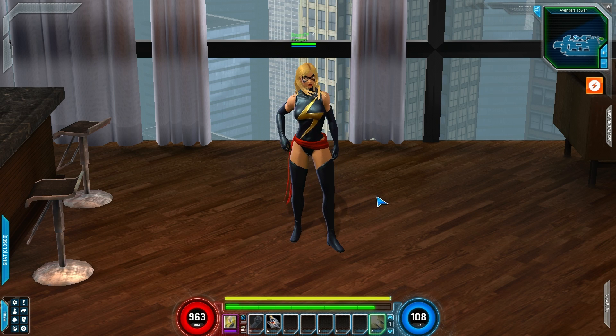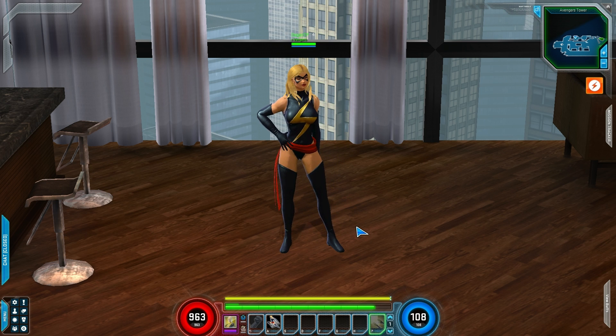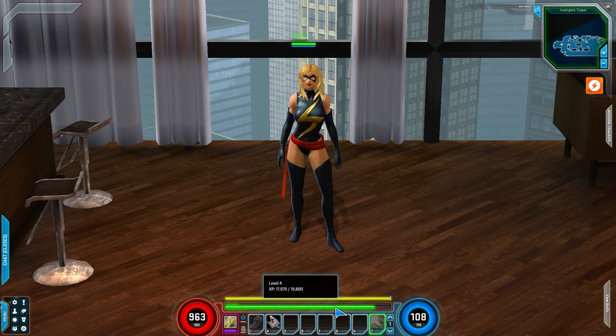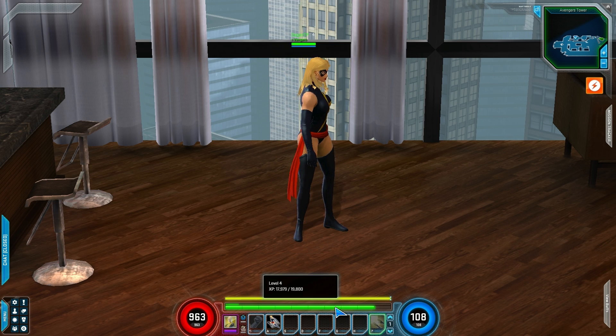Now, if you're on a character that's not level 60, such as this level 4 Ms. Marvel, and you want to see your Omega XP bar — because you gain Omega points on any character, any leveling, as long as you're gaining XP, you're gaining Omega points — all you have to do is right-click your XP bar and you'll see it just turned blue. This is the Omega bar. Then you can just right-click it to turn it back to your normal XP bar. It doesn't matter which bar you have showing — you get experience in both of them at the same time.